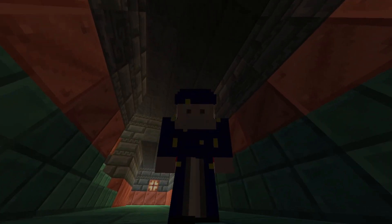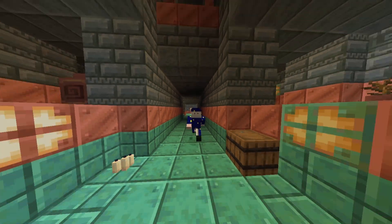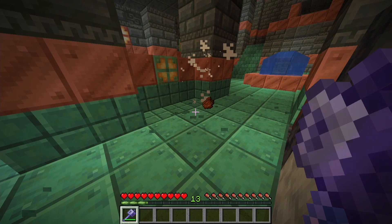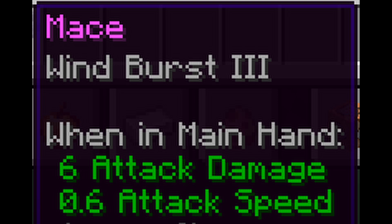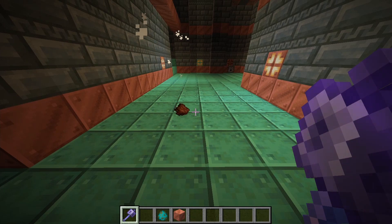You can put all the normal sword enchants except Sharpness on it. And there's also three exclusive enchants for the Mace: the Density Enchant, which makes you deal more damage per block fallen; and this is incompatible with another enchant called Breach, which when applied will reduce the effectiveness of armor. And the last enchant is the Wind Burst Enchant, which will create a big wind blast when you hit a mob, and it is a stronger wind burst than the wind charges do.